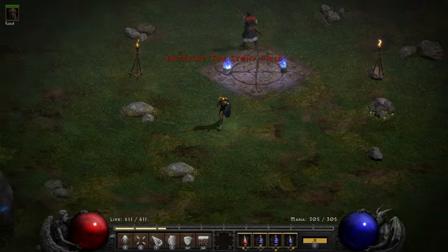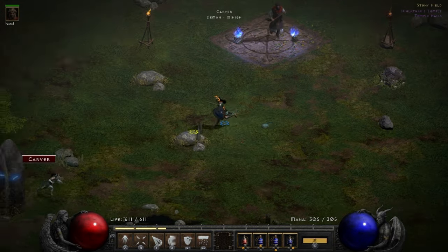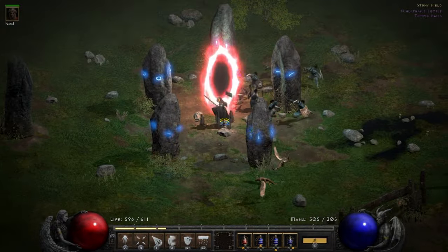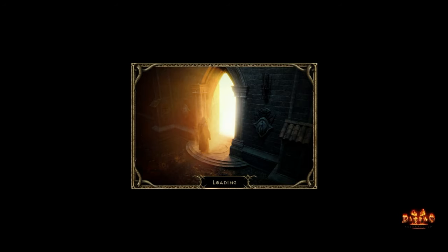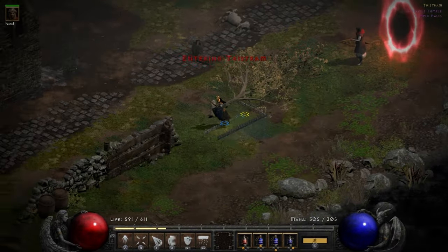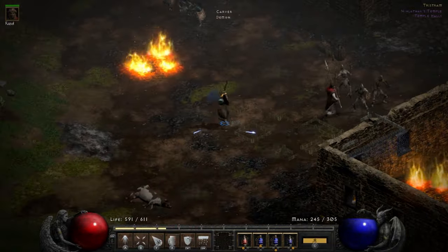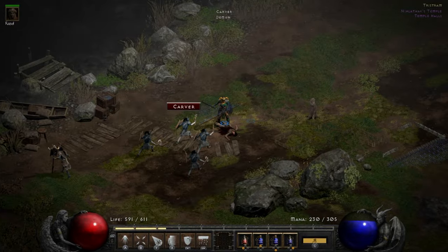That's the first stop on our journey, and we'll open up the map. That was super lucky, because we need to go into Tristram ASAP. Well, not as soon as possible — you could take your leisurely time, but generally you want to do this nice and quick. Use your teleportation if you've got it.